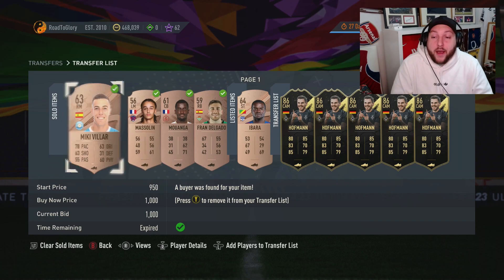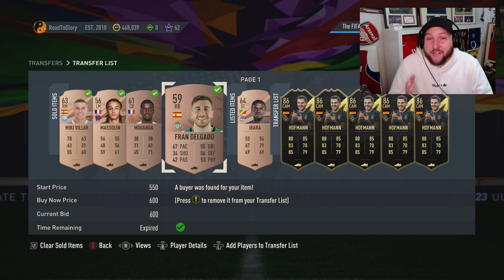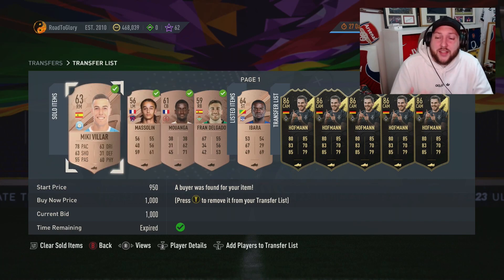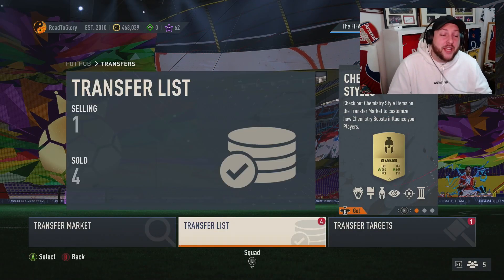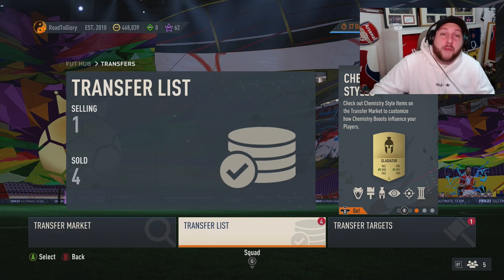To summarize: opening three packs we made around 4,900 to 5,500 coins, and the three packs cost about 2,300 coins altogether — so we made roughly 3,000 coins profit easily, without even selling everything yet, plus the cards we kept. Really easy coins. If you have any questions, comment below. If you're new to the channel, like and subscribe — catch you in the next one.